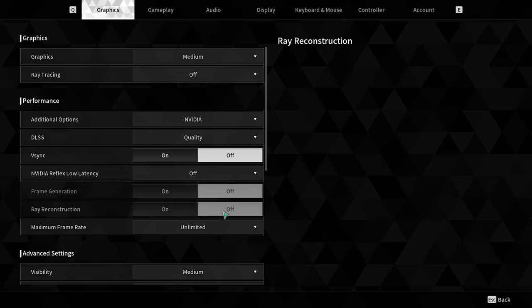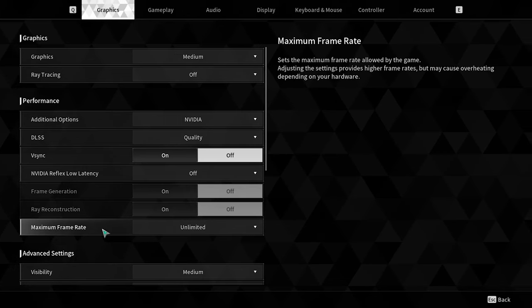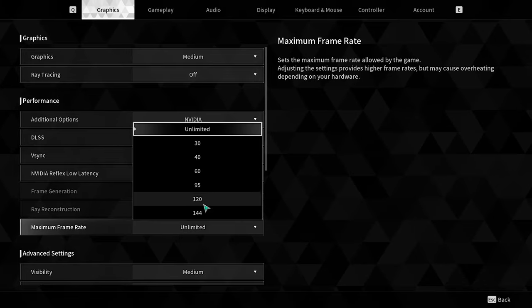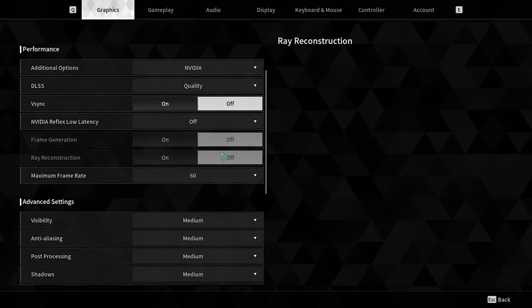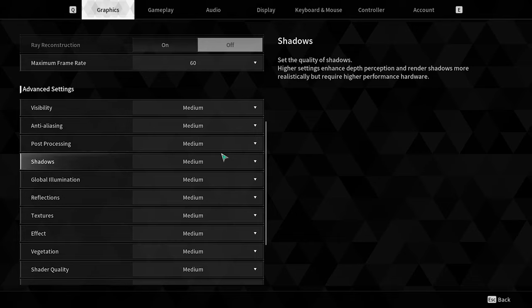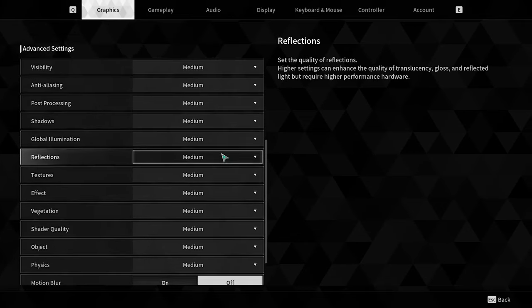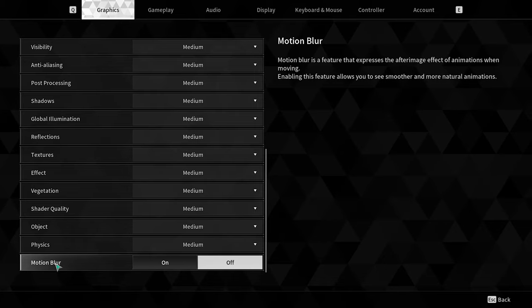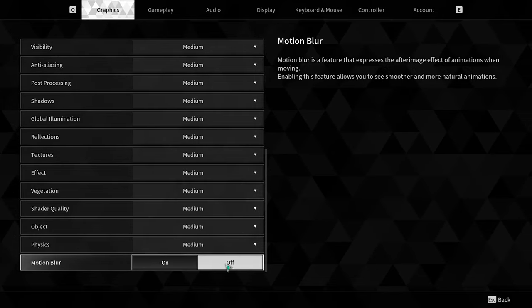For Maximum Frame Rate, try to set this appropriately. Then scroll down to Motion Blur, which is a very important step — if Motion Blur is on, you have to turn it off.